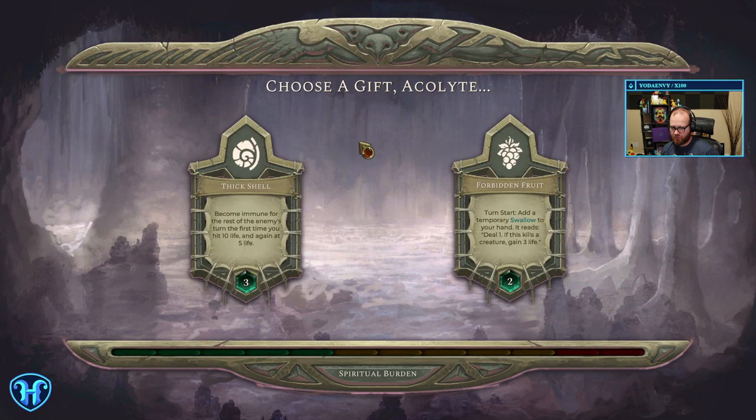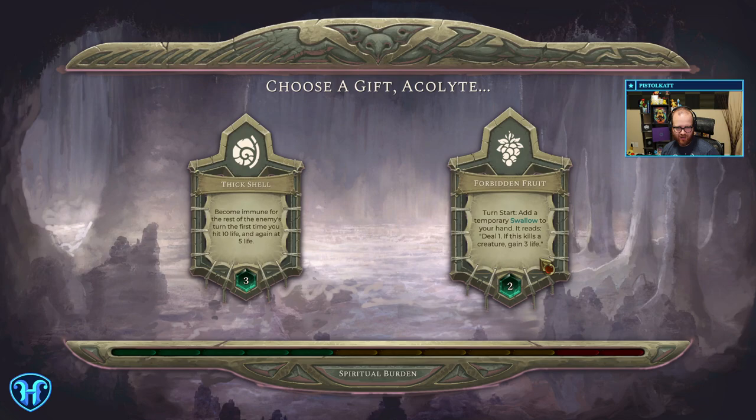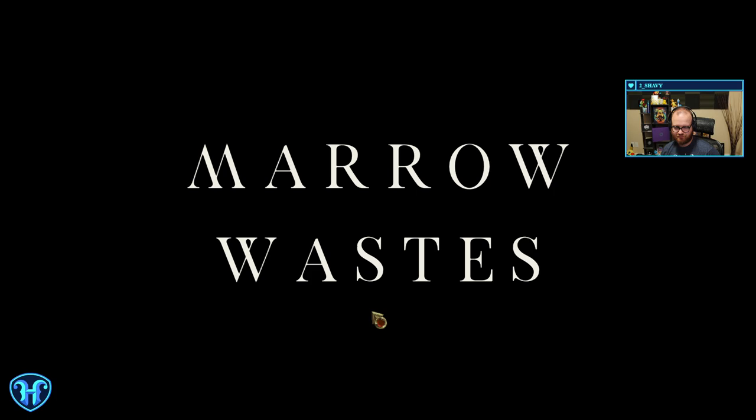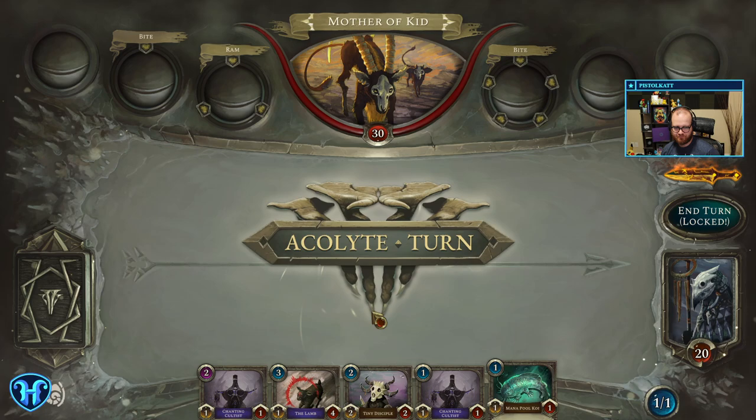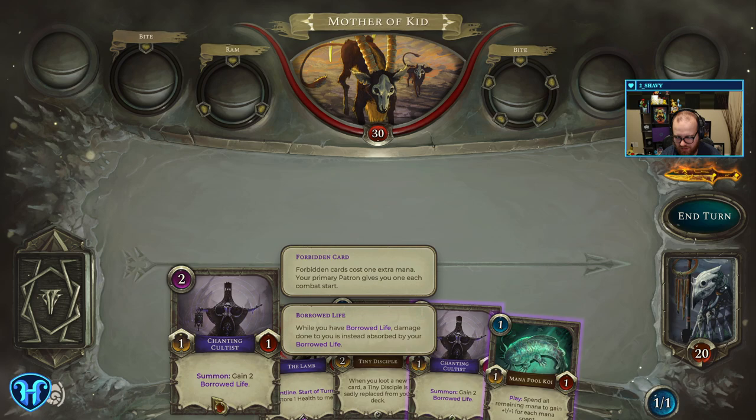Let's use the blue one twice. Choose a gift. Become immune for the rest of the enemies' turn the first time you hit 10 life, and again at 5 life. Turn start — add a temporary swallow to your hand. It reads: deal one; if this kills a creature, gain three life. The art style seems really good. The cards have all the flavor and it seems to fit real well. Enchanting Cultist: gain two borrowed life. While you have borrowed life, it's done sort of like a temporary shield.